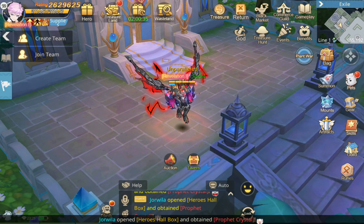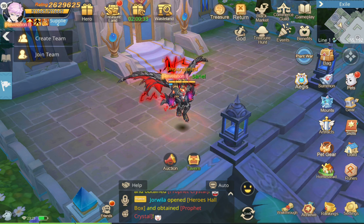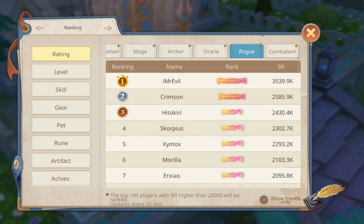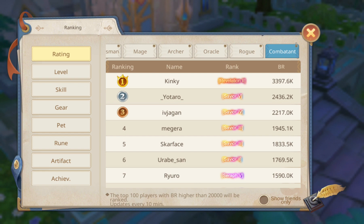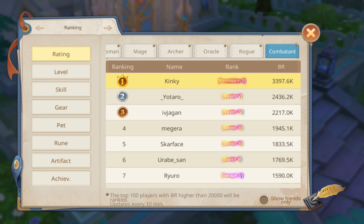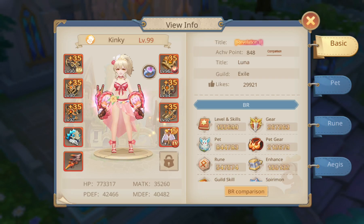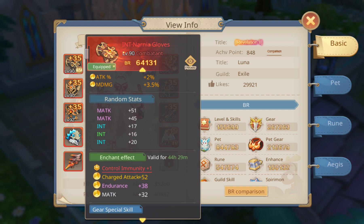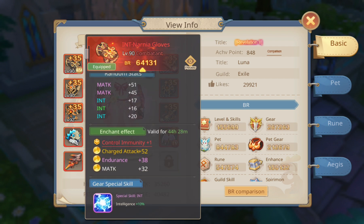Kinky is the second highest VR power in our server, second to iMisterEvo. Her VR is around Revelation 3, and her gear — she used to be a pyromage, so she has intelligence stats.